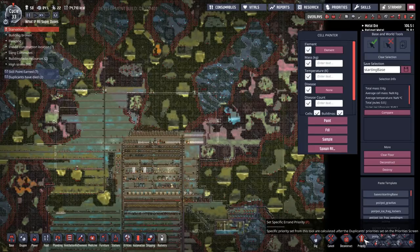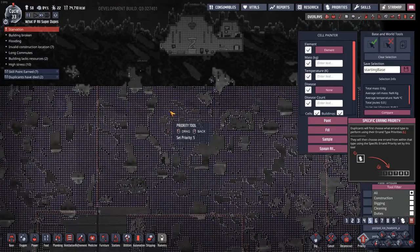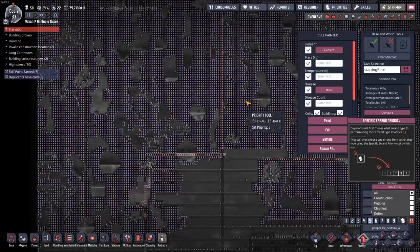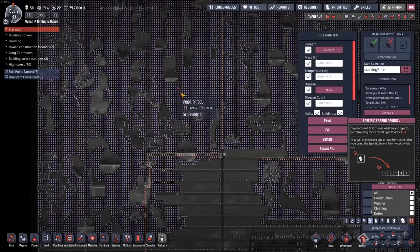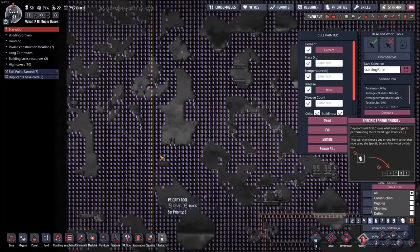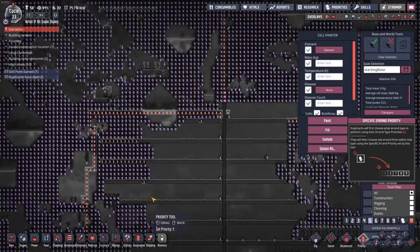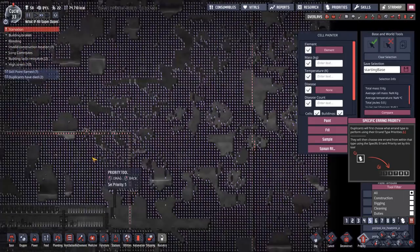You want to see what happens when we click the priority tab? It doesn't even work. There we go. Some of these duplicants might end up in a spot where they can't dig themselves to freedom. So I've put some freedom ladders in there and given those a higher priority. Maybe if the duplicants are smart, they will actually dig that and build the ladders first before they try to dig the rest of the map.